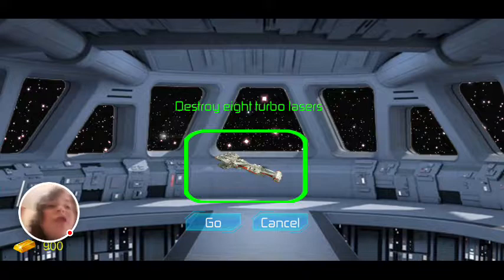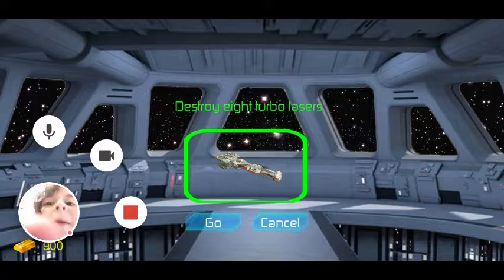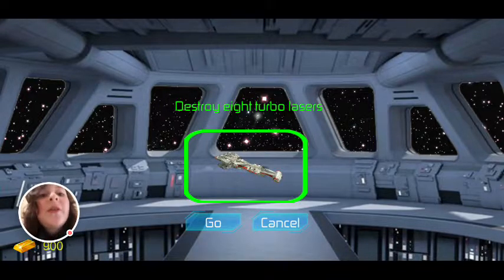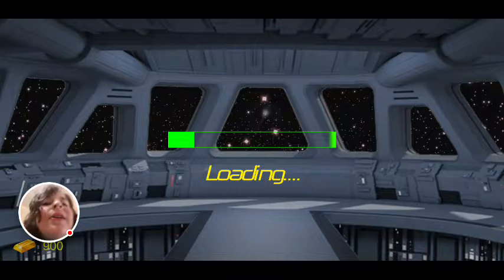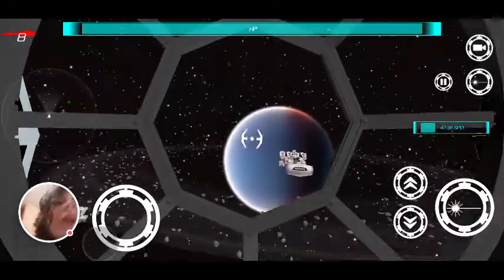Today we have to destroy eight turbo lasers. In this game it's quite simple. Something just got destroyed. Our current goal is to destroy eight turbo lasers — in X-Wing Fight they're quite difficult to get rid of but in this one they're as easy as shooting down a Y-Wing, which is most likely the easiest one to knock down. Here we go, straight into the game.